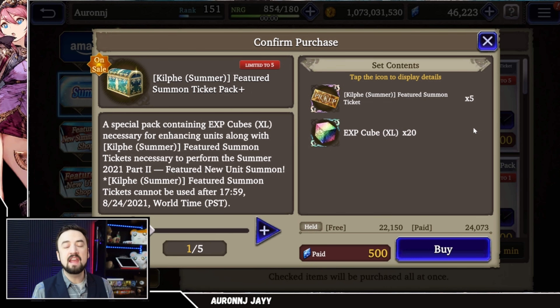People have since been telling me they've used them and they're getting pity medals. That changes the math on pulling a little bit, because if you spend 2,000 paid Vizior — which is the amount of Viz you would spend polling on a paid banner — you would actually be getting 20 pulls and a bunch of XL EXP cubes. So I think if you're gonna do paid pulls first, this might be the place to start.